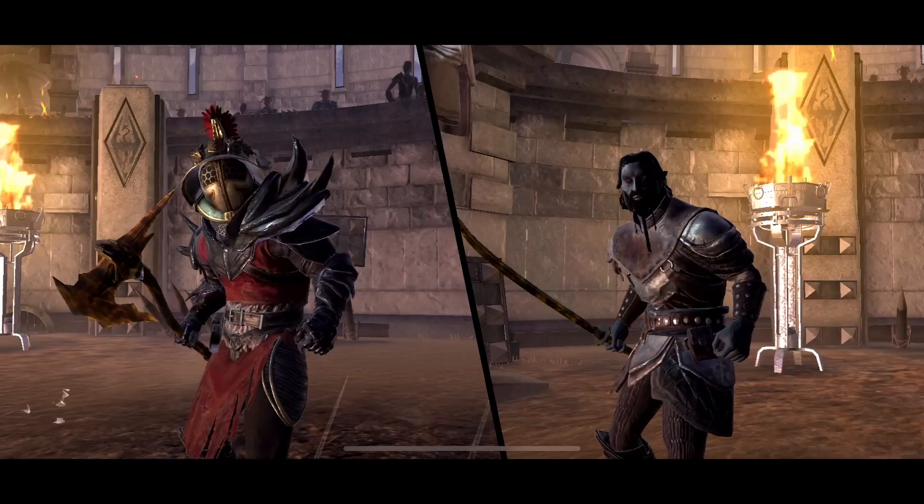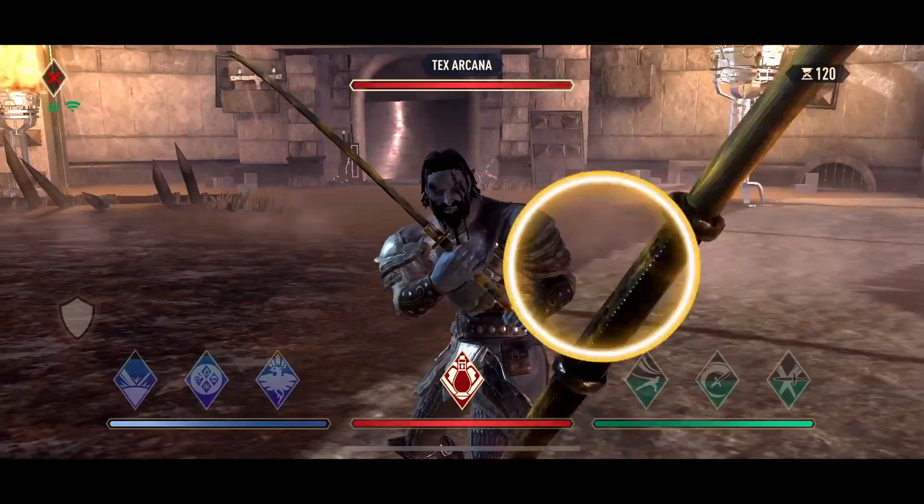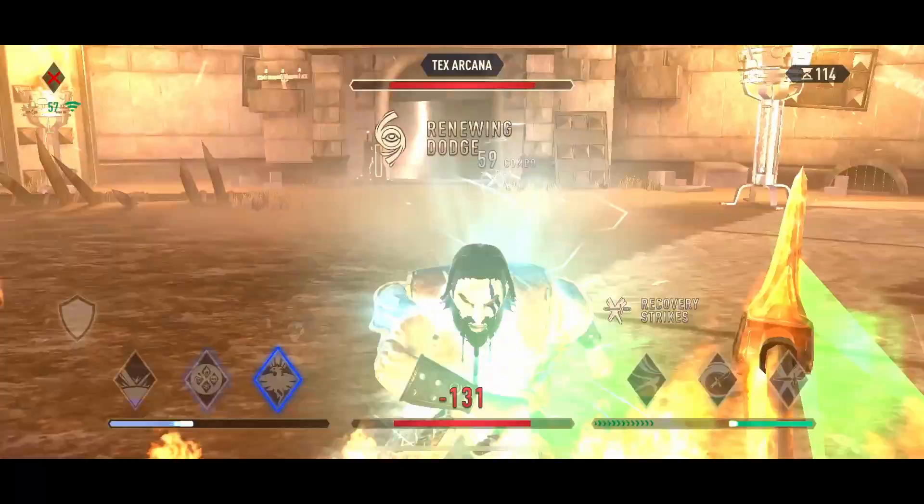Now that brings me to Poison. There are builds that use Poison Cloud to condition their opponents as well. And by the way, when I say condition, that means the application of Frost, Poison, Fire, or Shock. So let's move on to the Ice Tree.